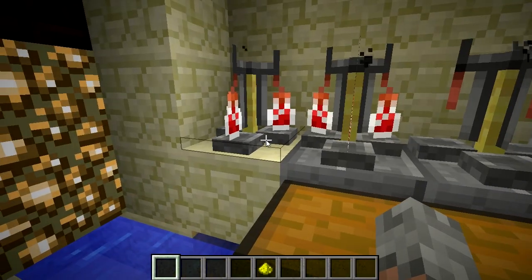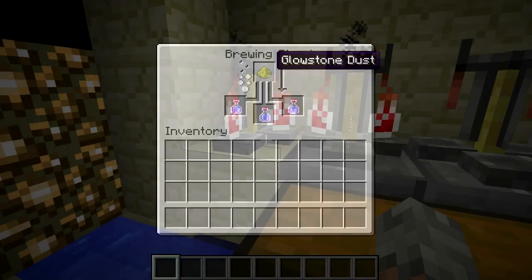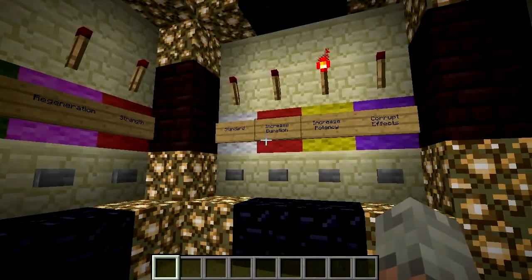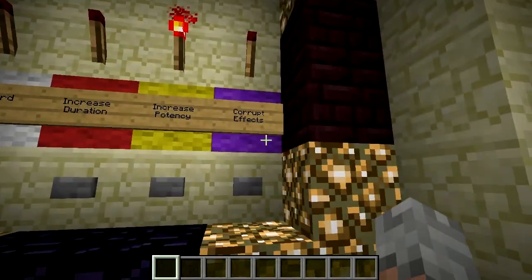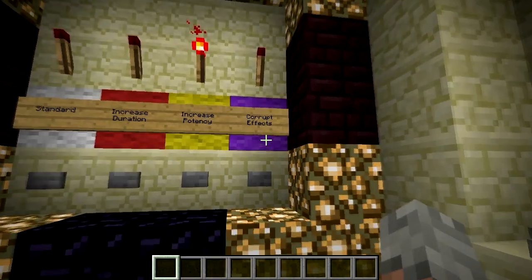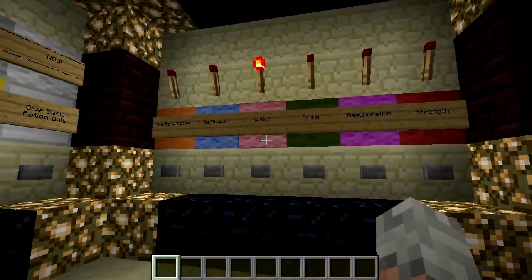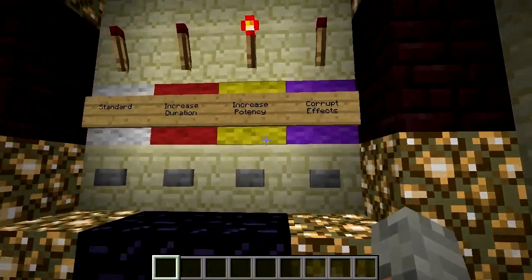Regeneration is longer than normal. Here's our regular speed so we're going to increase that too. Basically you can do whatever you want in here - you can make any combination of potions using the basic rules: increase duration, potency, or this corruption option. Because of the way potions work this one is a little different - it corrupts the effects, so it makes poison and slowness and that sort of thing. It doesn't work very well because it's not consistent with the other two.